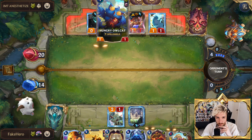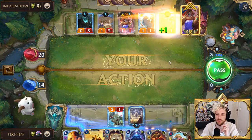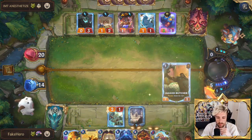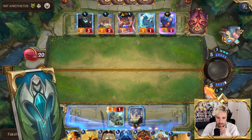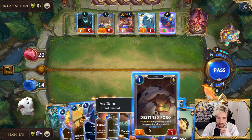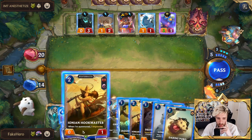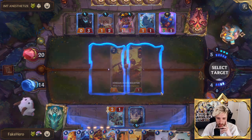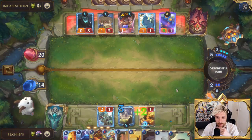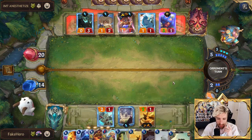Okay, we have to play the Bandle Tree. Poro Stories is gonna be nice for getting a ton of blockers. These are all good hits because they're not really interfering with our regions. We have to go doubling up here — that's fine. Going for the Elusive Poro and probably Destined Poro.